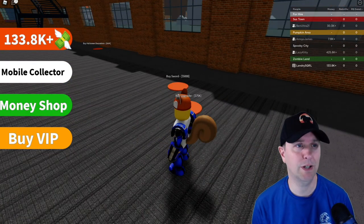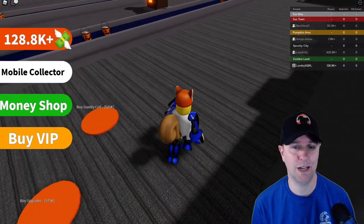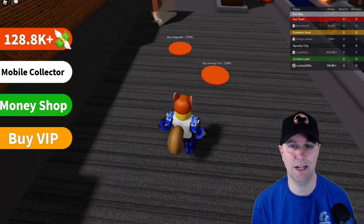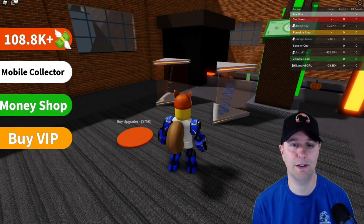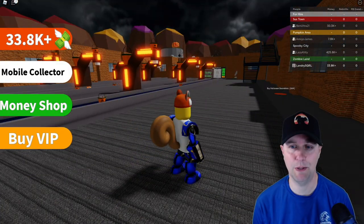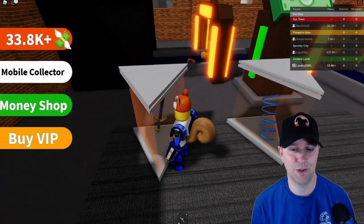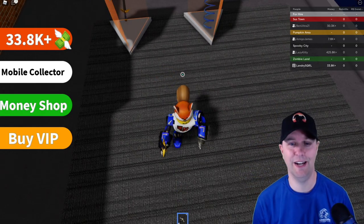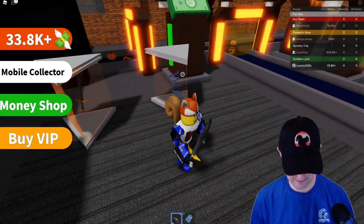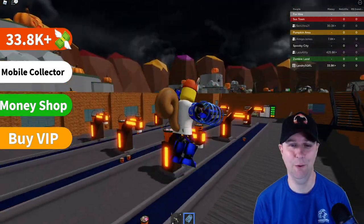Everyone's been telling me about the sword, so I bought one — but where is it? I picked it up but don't see it yet. Oh there's also a gravity coil — there they are! I see where they appeared. The upgraders produce a lot more money for your factory. I've got a sword now — we are going to have to duel in a little bit! And now I've got the coil — we jump really high!